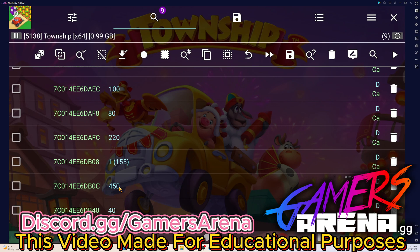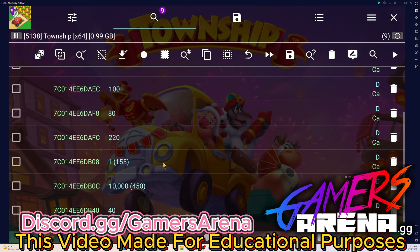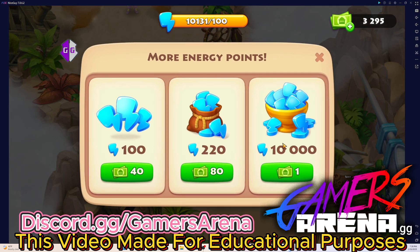Now we go to the 450 and change it to 10,000 — save. So right now it means that for one dollar we're gonna get 10,000 energy. Now we close Game Guardian and open the game. As you can see, I'm gonna spend one dollar and get 10,000 — let's do that. Boom!